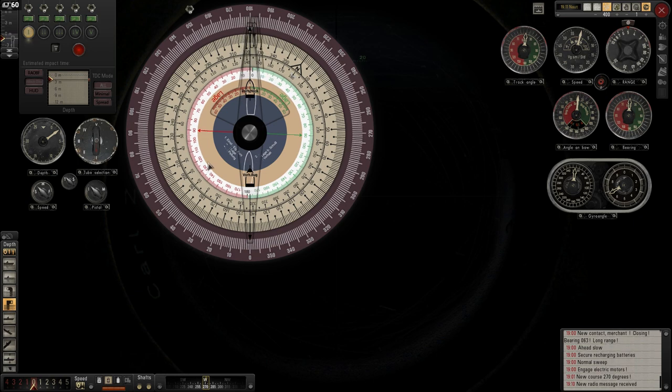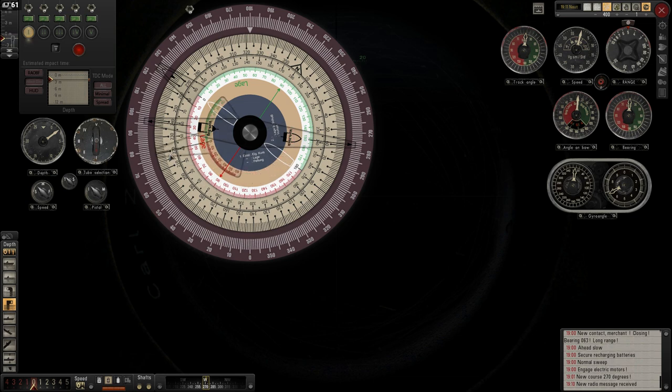Then we have the red and green disc - that is the target disc. It has a pointer up top that we can align with the compass disc, and it is mainly for finding target course, angle on bow, and such information. Those three discs are the main ones you will use. There are two more - the attack course disc and the lead angle disc. I only use them to compare the other discs to get a clear reading. There are some techniques where you use them, but those are described in the handbook.